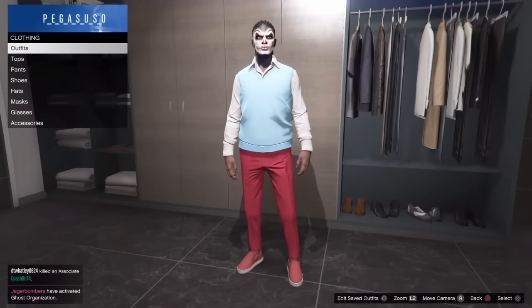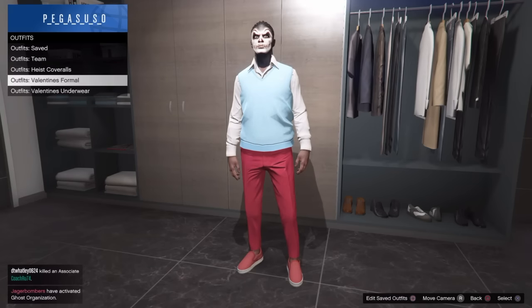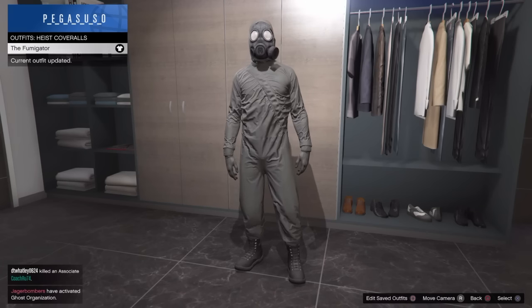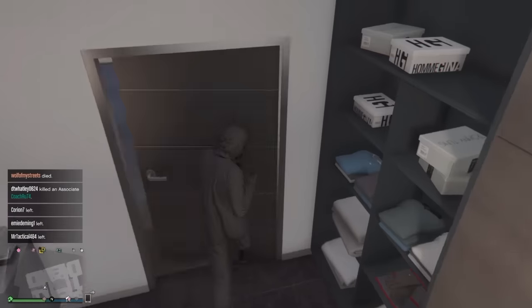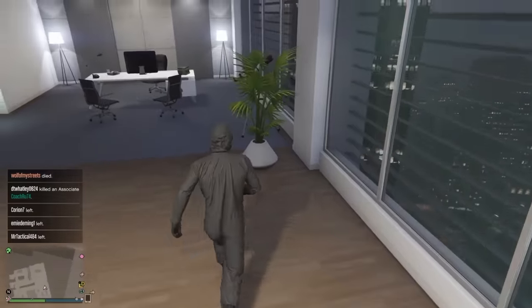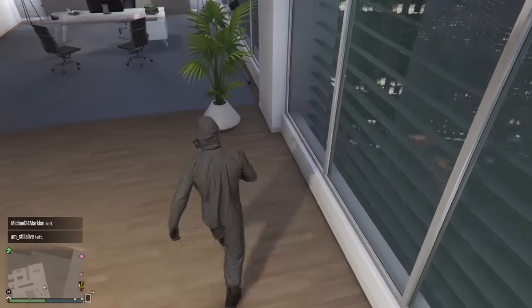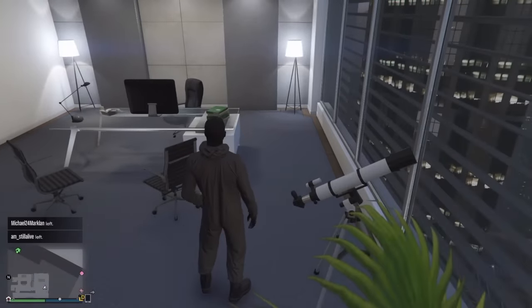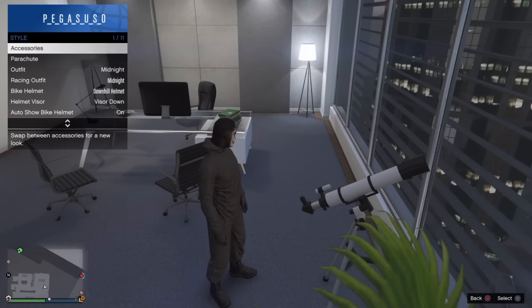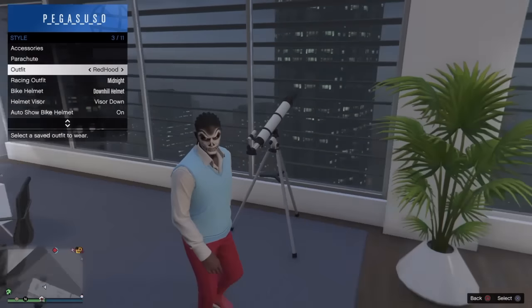Save the outfit and then make sure you have the coveralls - the heist coveralls, like the hazmat one. I have the fumigator coverall, so I'm going to put that on and equip it. Then you want to go to your telescope, or any telescope around the map, and do the mask glitch - yes, it still works. Run to the telescope, then open the interaction menu, go to styles, go to outfits, and put on the outfit you already made. Then just walk away from the telescope.